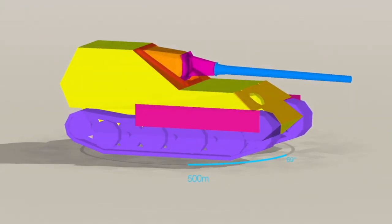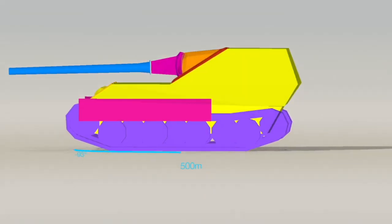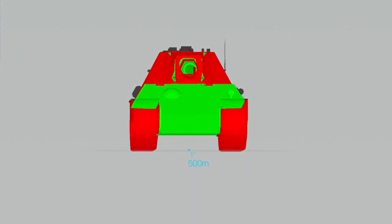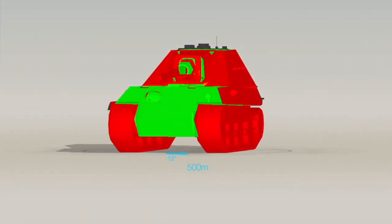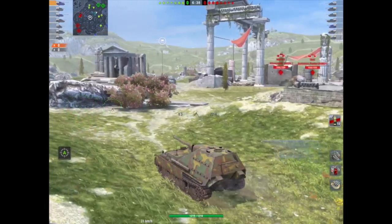That's what its armour profile looks like. As you can see, it's paper-thin on the sides, pretty thin on the front, but that mantle and gun is pretty rock-solid. If I stick it against a Tiger II, however, you will see that if you put this thing hull-down, it's pretty difficult to pen. That's why they recommend the brawl — if you can get up close and personal in this thing, then you're on a winner.